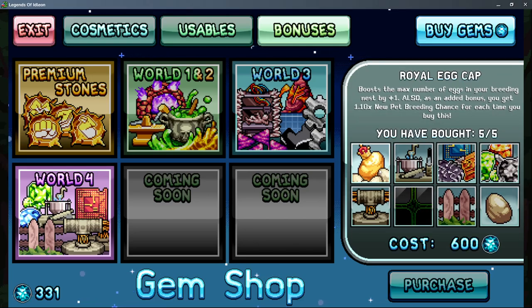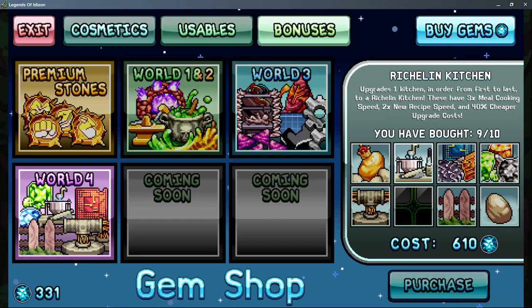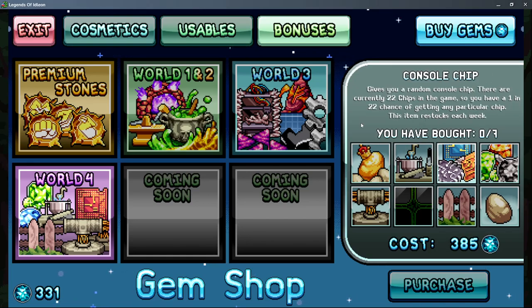For world four stuff, the royal egg cap I like a lot — it feels fairly strong and the cost doesn't scale up too hard. Richland kitchens I honestly don't recommend buying multiple — the speed increase per kitchen is fairly minimal. My last kitchen's speed compared to my first is like 0.001 of my overall speed, so it's not all that worthwhile. You really only need like one or two purchases there; everything else is kind of a waste of gems. Chips are insane though.